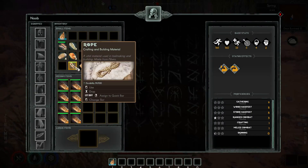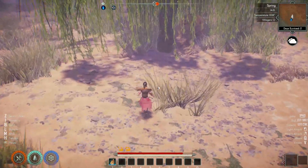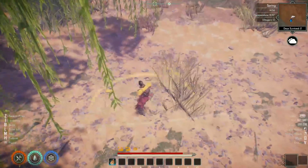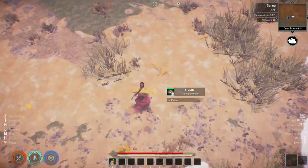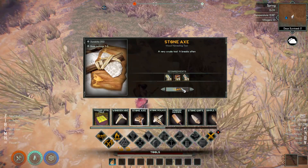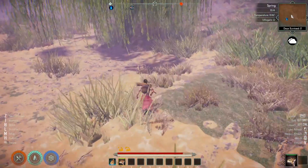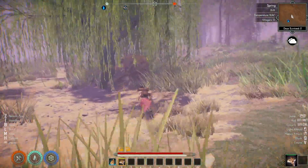The infinite tool use script works by not reducing the durability of whatever item you have. I'm not sure if it will work for materials, but let's try — grab something first. We have a stick, and I can make an axe. Let's try with that first and see how it does. The axe has 200 durability. Let's go to a smaller tree.